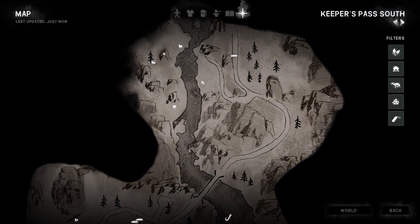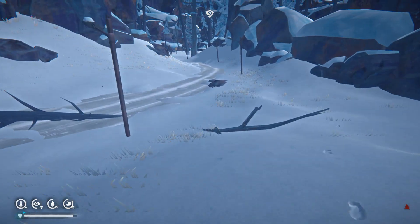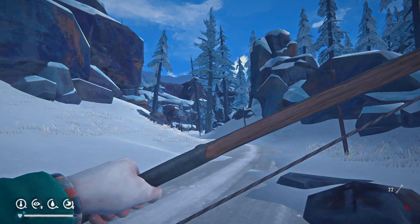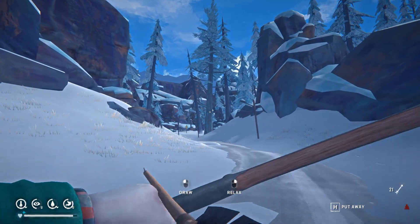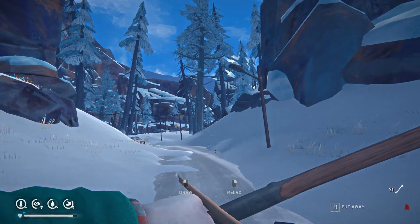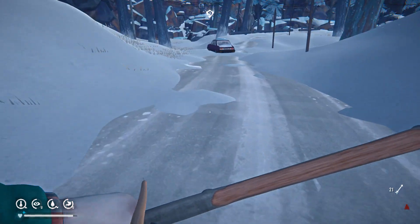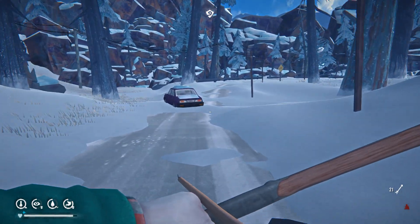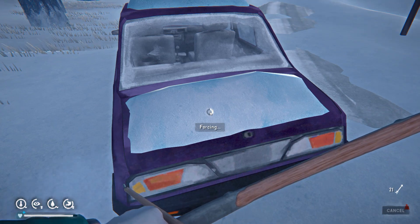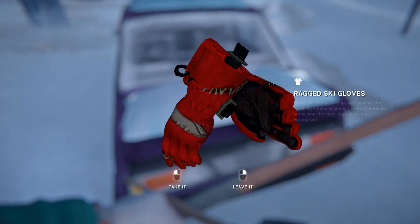We've pretty well got it — this map is mapped, we're good with that. On to the cave in Black Rock. We still have to go through Keeper's Pass North. It's kind of just a tedious little run up through there, and then if I remember right you go down a row and there's a little cabin there.